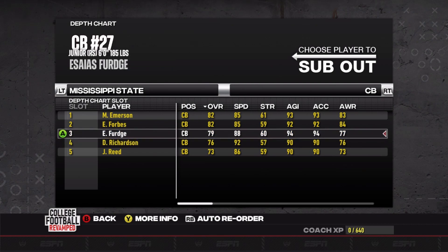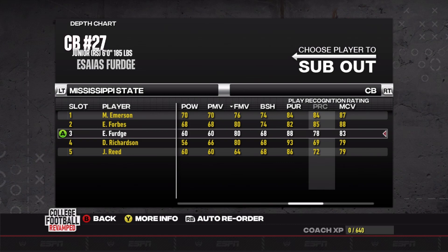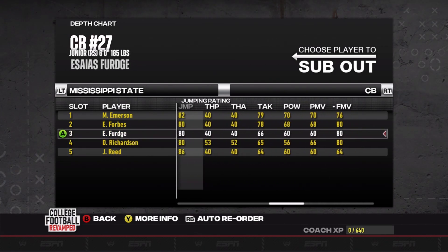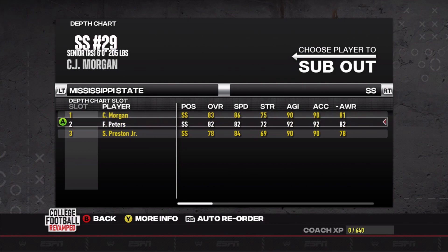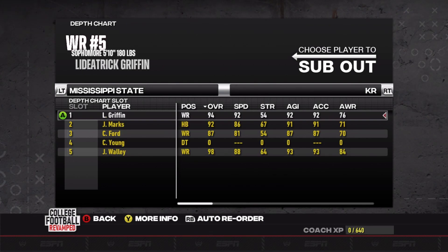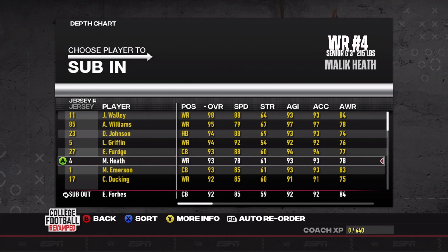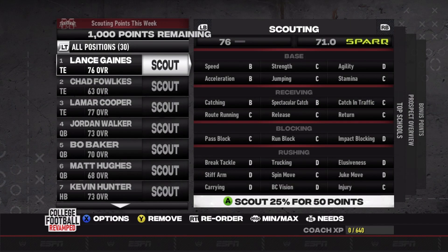Corners are very slow and it's going to be tough for them to hold up. I checked Richardson's press ratings — play recognition isn't high, man coverage is low, zone is low, press is low — so we'll just rock out with this and hope they don't get burned too bad. Free safety Jay Jimison with CJ Morgan backing him up, and CJ Morgan at strong safety with Fred Peters. I'll move Peters up as the likely substitution. For returns, Griffin will handle both punt and kick returns — 79 return speed is way too low, but we'll work with it.